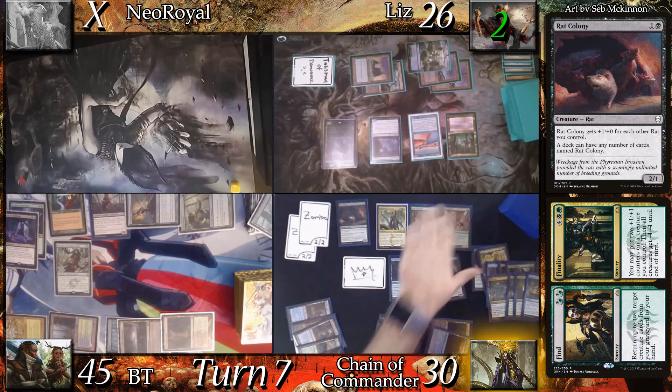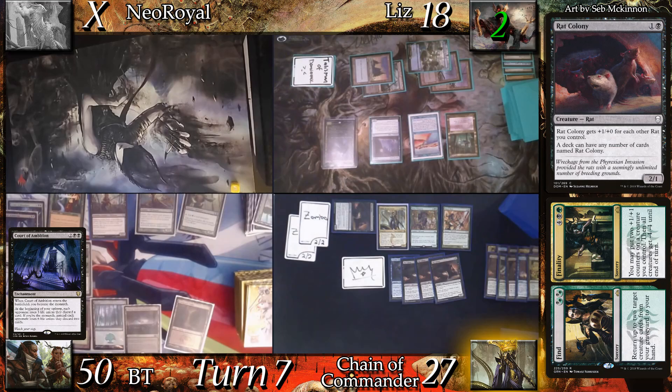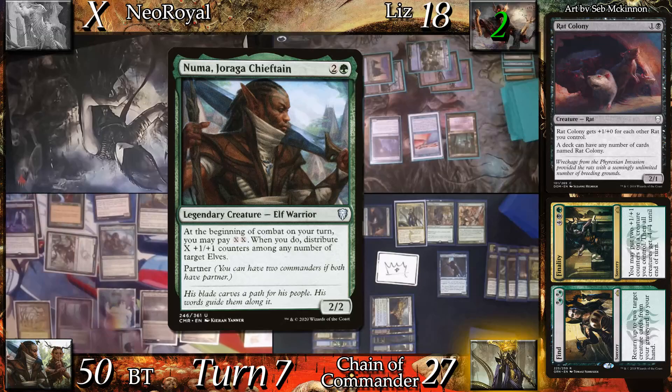He then casts 3 Rat Colonies, drawing each time from the Whisperer. Going to combat, one Rat Colony attacks Liz. At the end step, BT taps Wellwisher to gain 5 life. At his upkeep, Liz and Chain lose 3 from the Court. He land drops a Forest and casts his second partner, Numa Joraga Chieftain, then casts Llanowar Scout.